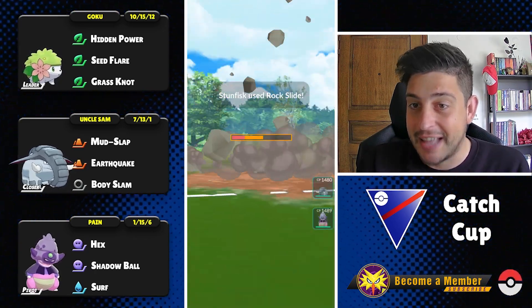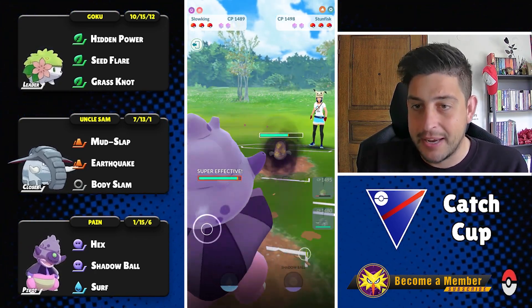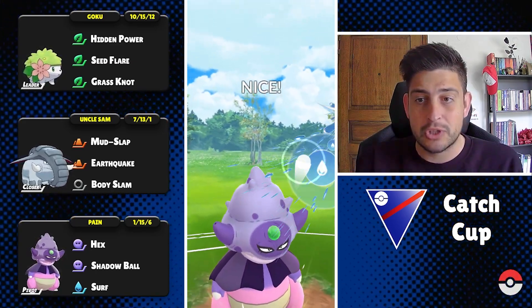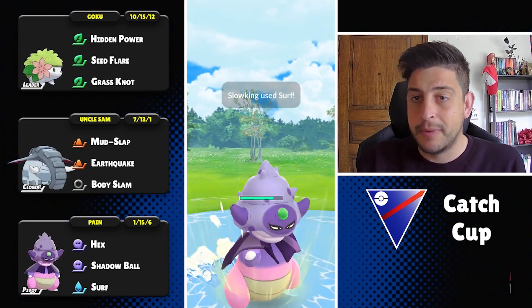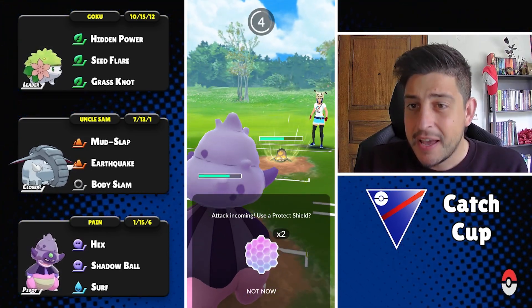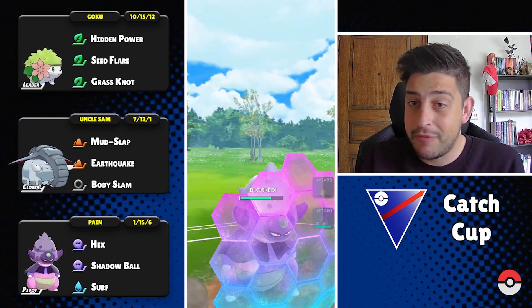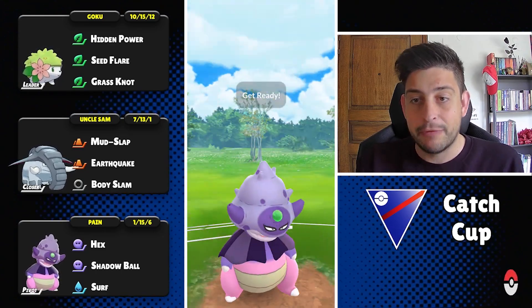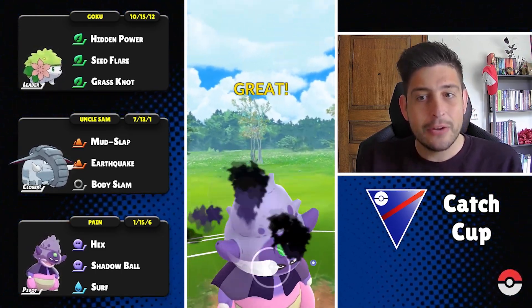Into the next one — Galarian Stun Fisk on the lead. I'll try to charge up as much as possible, tank two of those Rock Slides, then switch out to my Slowking. That way we can pressure for some Scald, and all we have to do is predict that Earthquake — however, we cannot, which is a bummer.